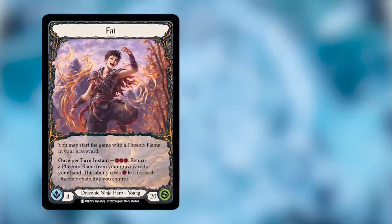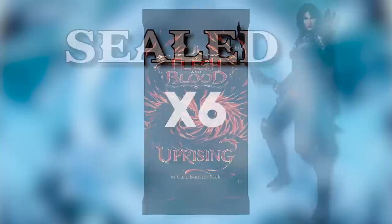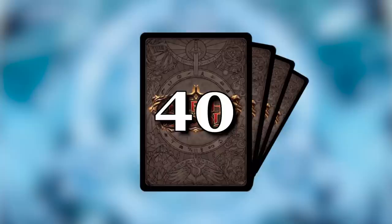Now let's talk about the sealed format. You will receive six packs of Uprising, which you open to create a pool of cards used to build your minimum 30-card deck. There are no rules on how many cards you can put in the deck — if you want more than 30, you're welcome to do so. Often I'll run more than 30 cards to protect against running out of cards at the end of the game, but it's really up to you.